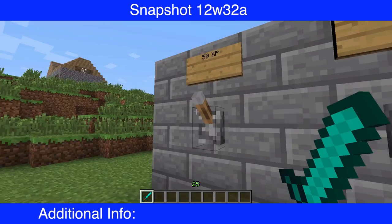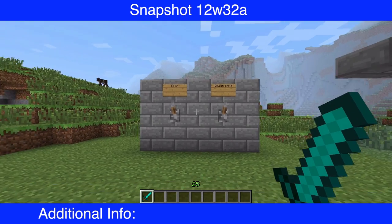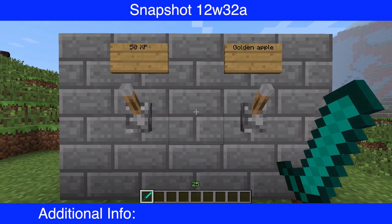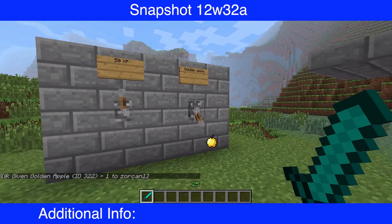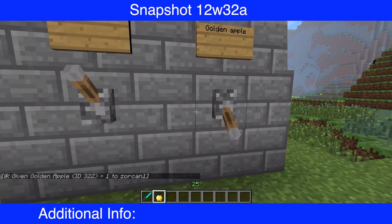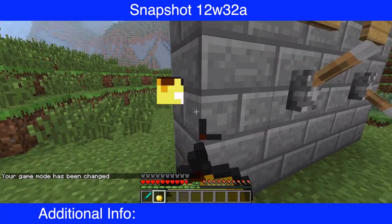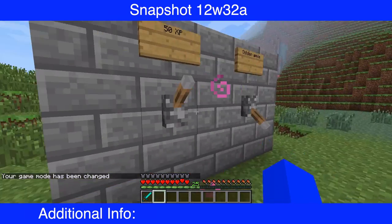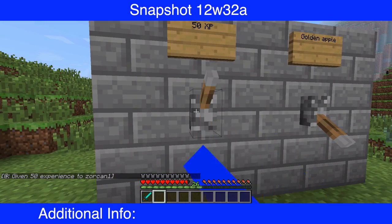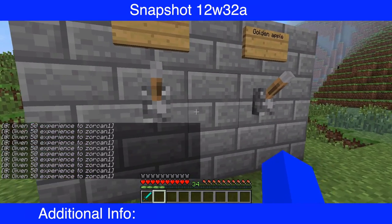You can see these two levers here — 50 XP and a golden apple. You're probably wondering what they do. I'm about to show you. I'll pull this lever and that sign gave me a golden apple. Because I'm in survival that guy can hit me. I'll also give myself 50 XP.